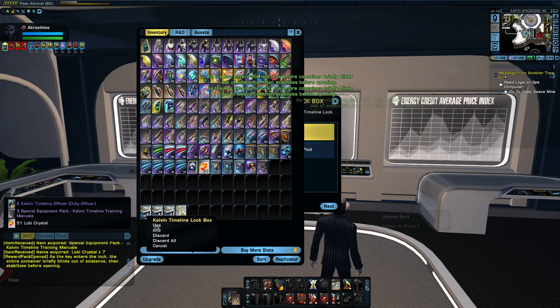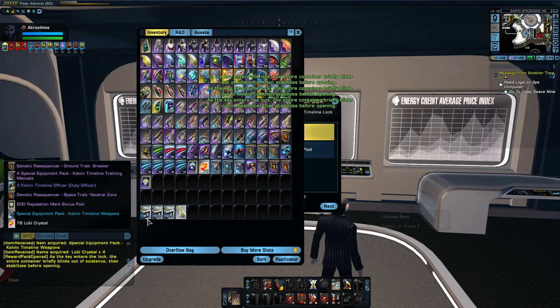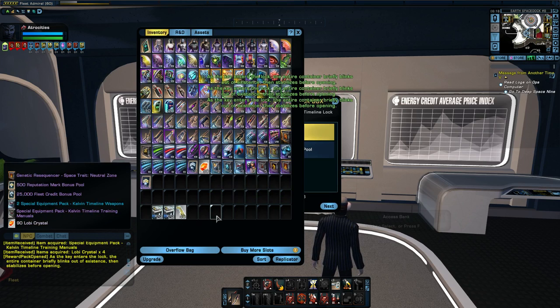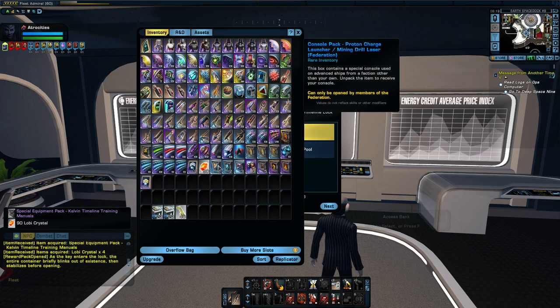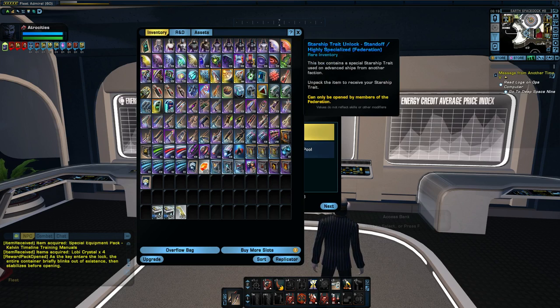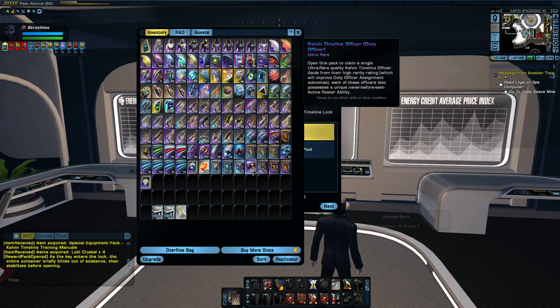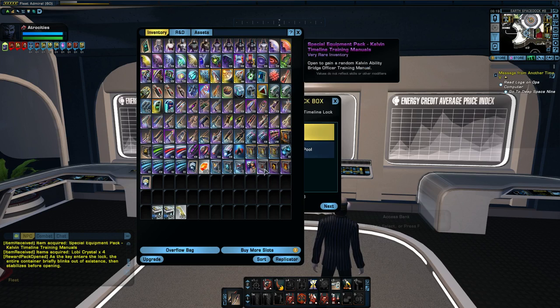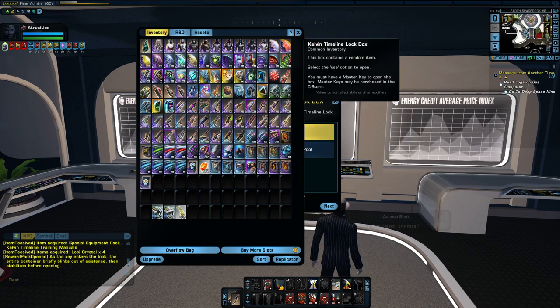Opening the first 20 here — now if I do pop the cruiser, after the first 20 we'll switch to a Klingon character and see if he gets lucky. It doesn't look like we got it. We got proton charge launcher, mining drills, starship trade standoff — absolutely useless stuff. The weapons are okay, the Kelvin timeline weapons are okay. The Kelvin timeline duty officer is underwhelming. Timeline manuals are absolute garbage. The neutral zone trait is alright.